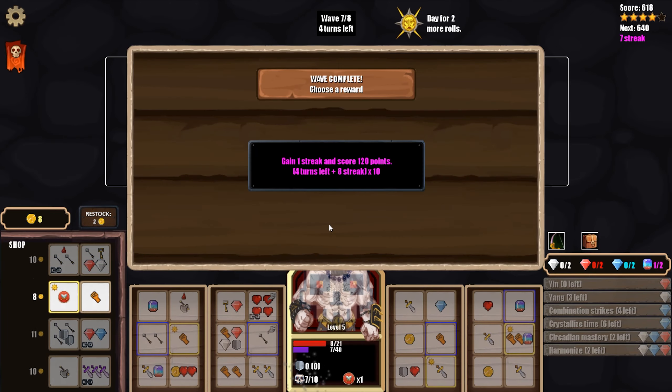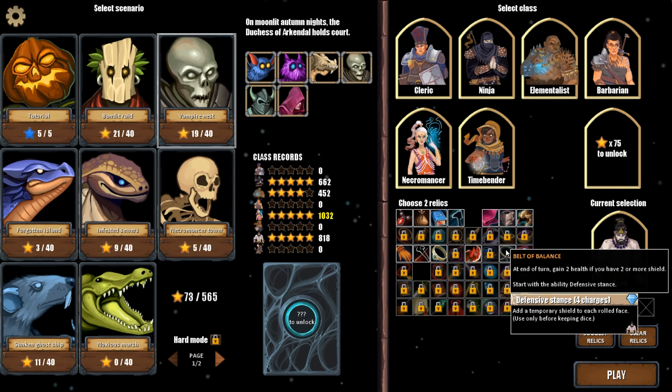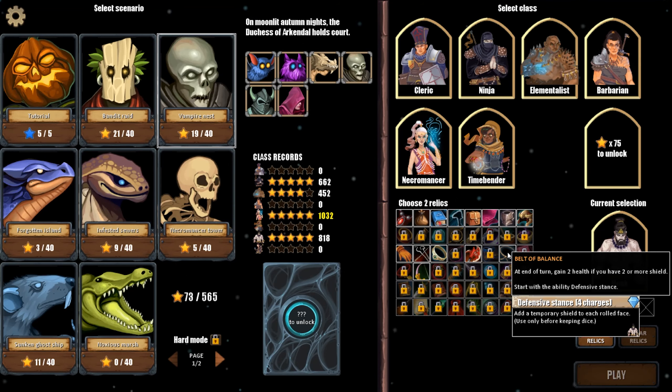A little tight there at the end - I was a little concerned we weren't going to surmount them, but we got a five-star performance on the Monk, which unlocks a relic. We previously had a five-star performance, so we've unlocked the Belt of Balance. At the end of your turn, gain two health if you have two or more shield; start with the ability Defensive Stance, which adds a temporary shield to each rolled face. Two health if we have two or more shield just isn't going to come up that much. As the Monk we can use our fists as shields, but two HP at end of turn still doesn't seem very significant.